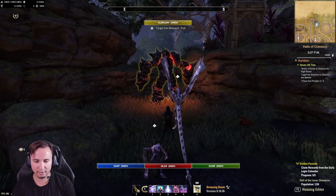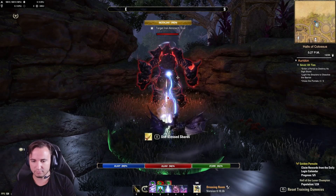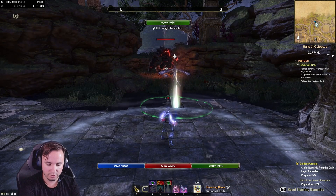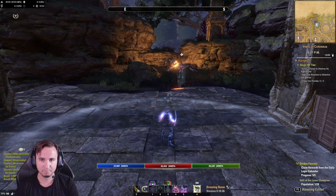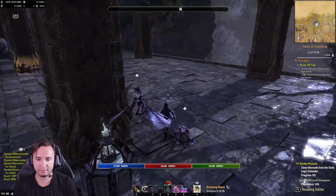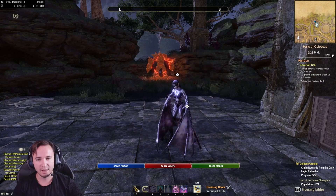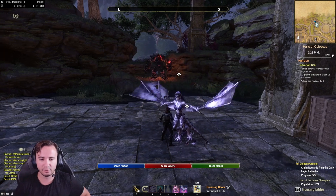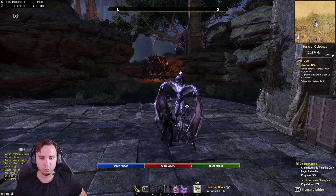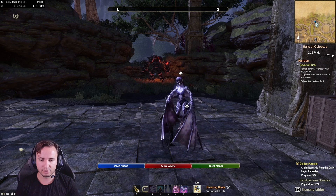The Iron Atronach — you just hit it and beat it up like you would anything in any other instance, dungeon, or trial. If you ever need to reset for any reason, press F5 and it resets the dummy so you can go at it again. The ethereal well will restore your ultimate and get you back to full resources. This trial Atronach will give you a lot of trial buffs — there are different ones you'll also see in a real trial with good tanks, healers, and support DPS — but this will give you most of the stuff you want in a trial environment. It will also give you shards that you can use to restore some resources.